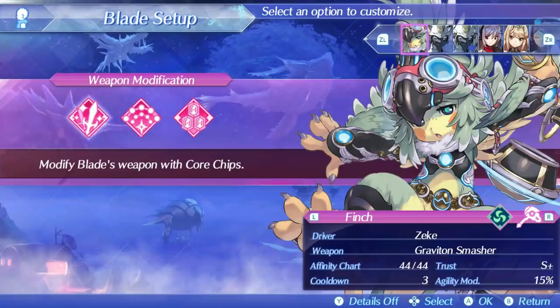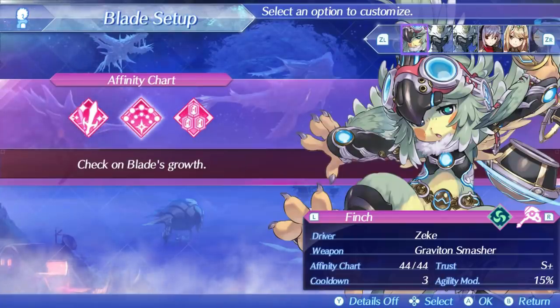Her cooldown is 3, which is among the lowest in the game. For driver, I'm going to use her on Zeke just to show off Zeke's hammer kit, since Morag was used in the previous three videos for shield hammers, and Zeke is an okay option for hammers as well. Let's take a look at Finch's skill tree.